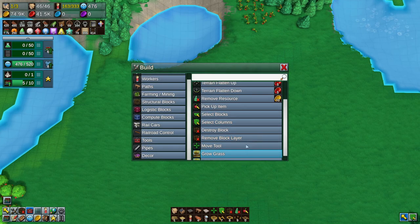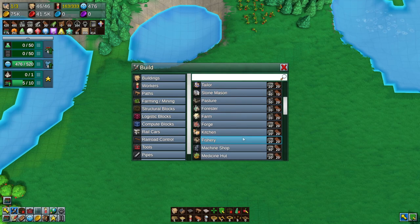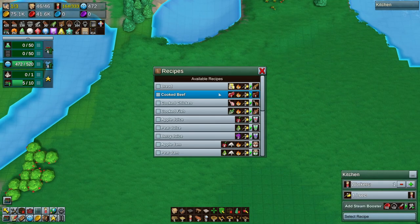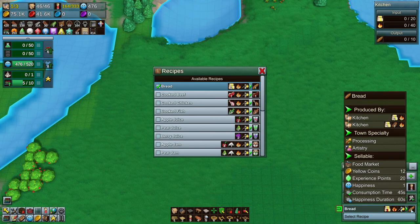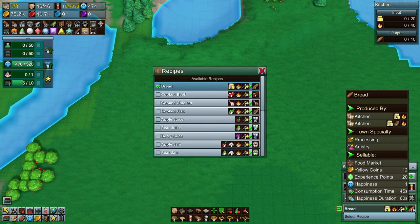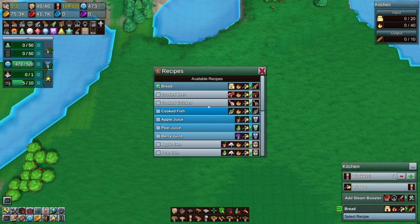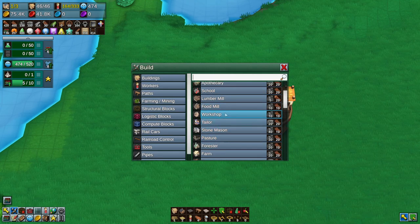So what we want to do is we want to get a kitchen going — a couple kitchens. We want to start up by putting the kitchen here. So a kitchen — we want to make bread. Bread is a good thing because bread will give us 20 experience points, which is really good for a one-happiness thing. This needs flour, which is produced by a food mill. So we've got to get a food mill next door, and then this is going to make flour. And to make flour we need grain from a farm.